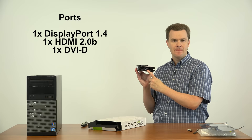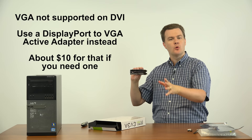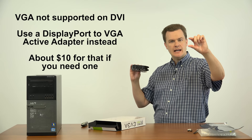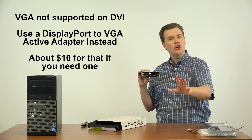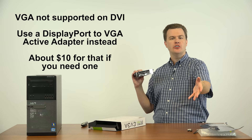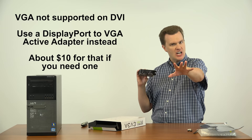The DVI-D port will not support the inexpensive VGA-to-DVI adapters, and one does not come in the box. In the whole 10-series from NVIDIA they've removed that support — in the 9-series such as a 960 or 950 you could use a cheap $1 or $2 adapter cable to plug a VGA monitor into the DVI port, but this is DVI-D and that won't work. However, there are active adapters that convert the DisplayPort or HDMI port to VGA for about $10 on Amazon or Newegg.